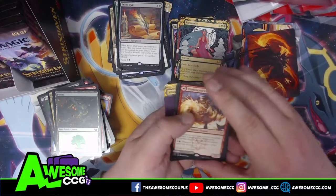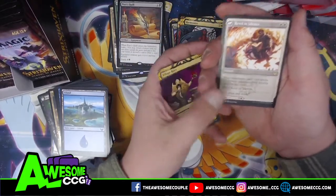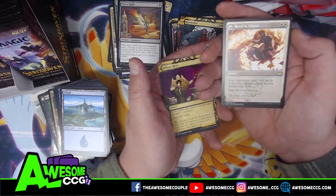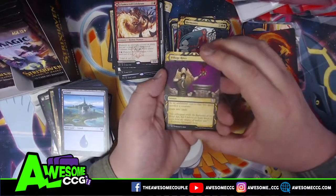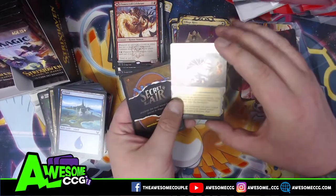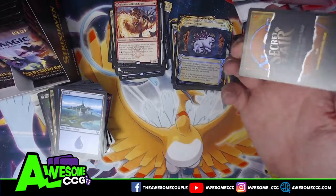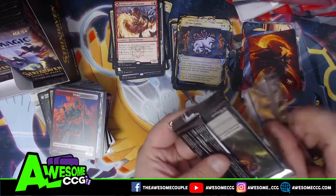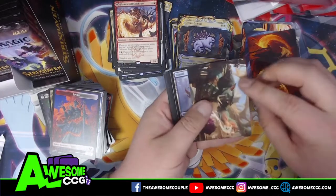Another dual-sided rare. Revel in Silence — stops them from playing any abilities or activating their planeswalker that turn. Village Rites — and we got a foil! Divine Gambit. The artwork on these is just awesome. The token's on the back of the advertisement card — it's a spirit token. We haven't seen many tokens, and then I said that and we got another token.